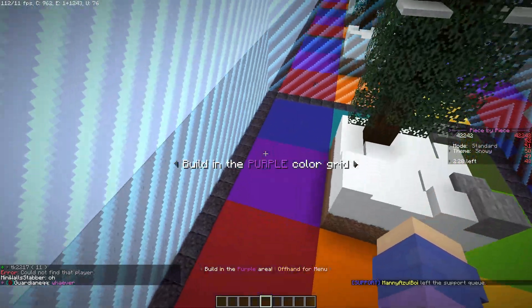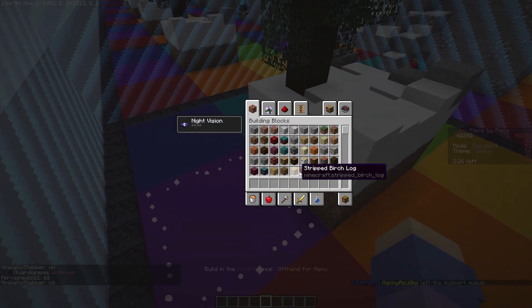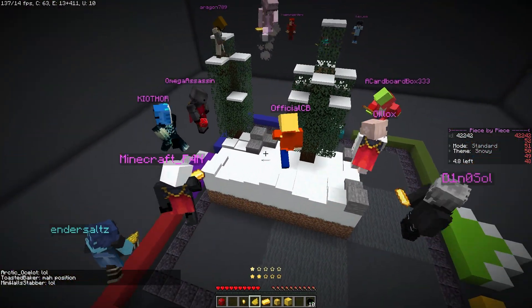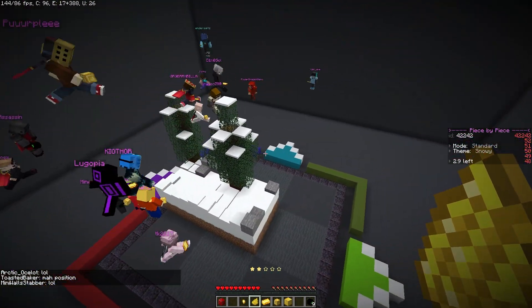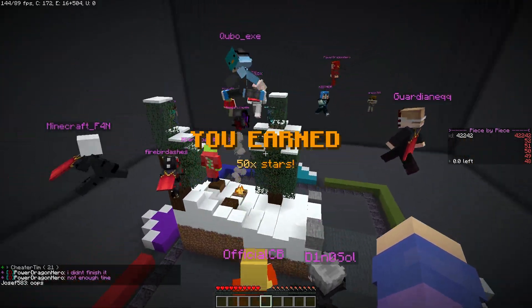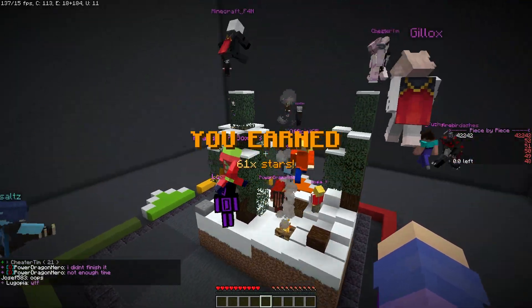A normal game usually has everyone start by building a 5x5 segment to expand the middle one, then each player votes on which version fits best within the context of the build. Each player can rate a build on a scale of 1 to 5 stars.